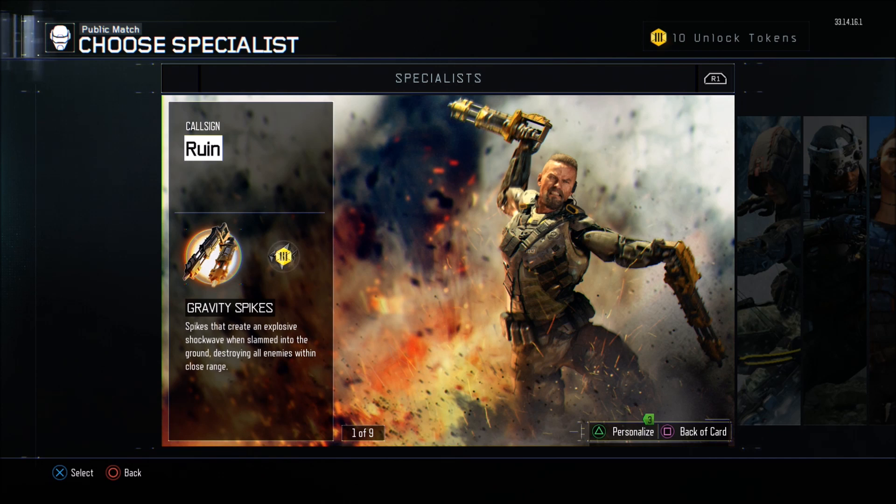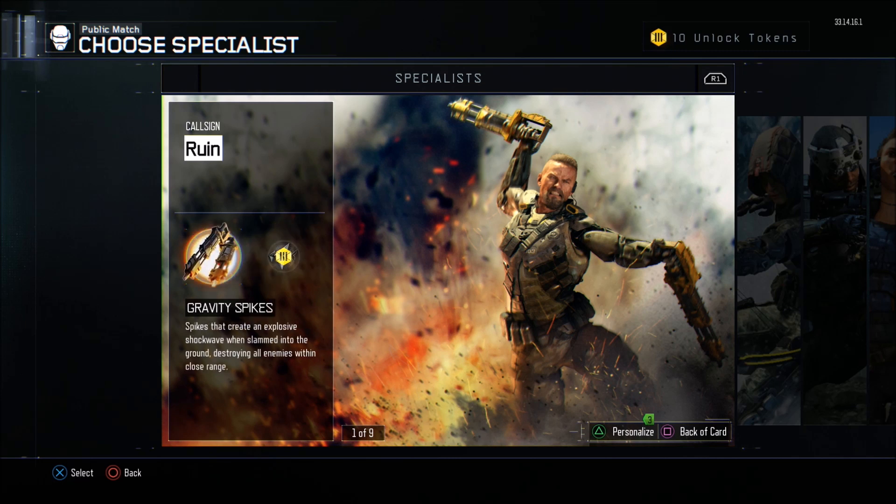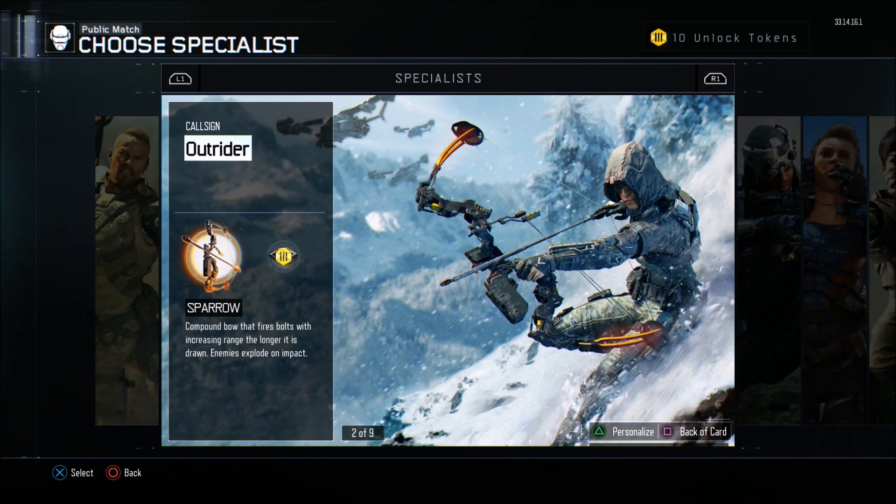The first guy we're gonna get into is the Ruin. He comes with Gravity Spikes — spikes that create an explosive shockwave when slammed into the ground, destroying all enemies within range. Or you could equip the Overdrive, cybernetic leg upgrades that enable a temporary burst of speed. Out of these two, the Gravity Spikes are definitely the best.